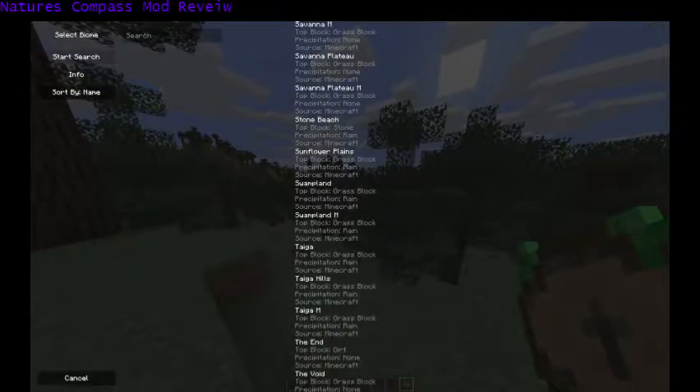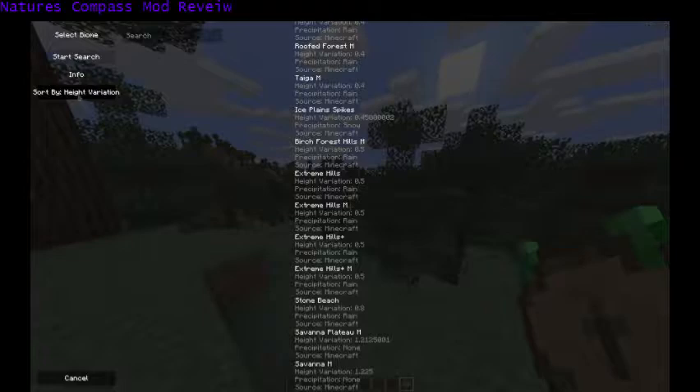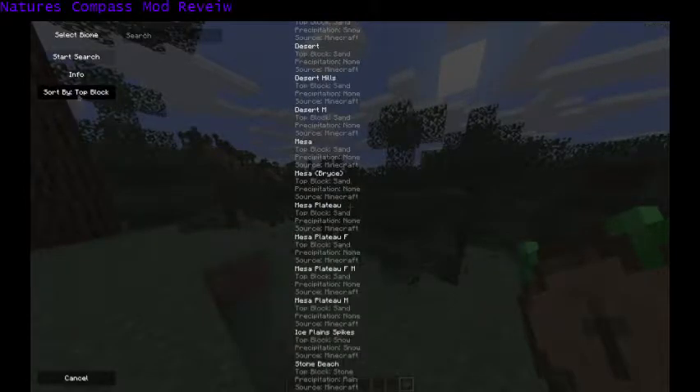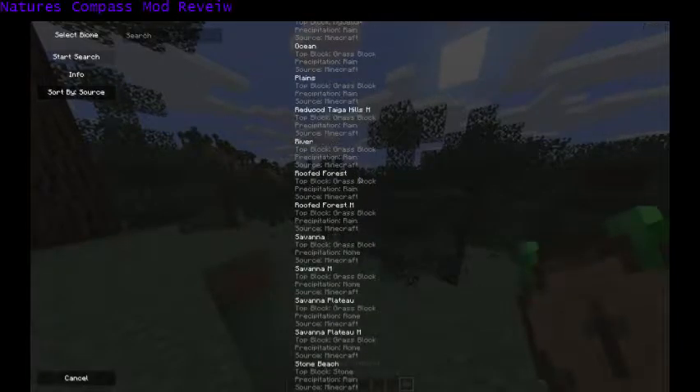You can search through all of these biomes to find the exact one you're looking for, and you can sort them by name, source, base height, height variation, temperature, rainfall, top block, filter, ball block, and that's about all the ones you can do.